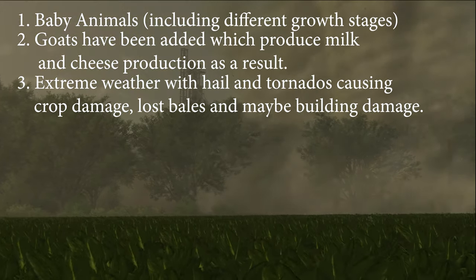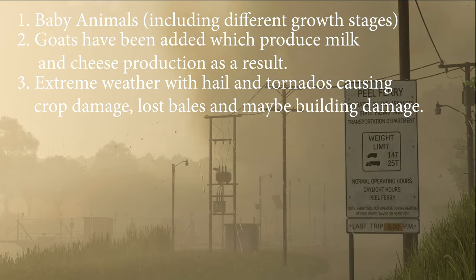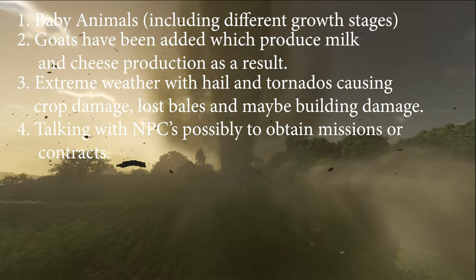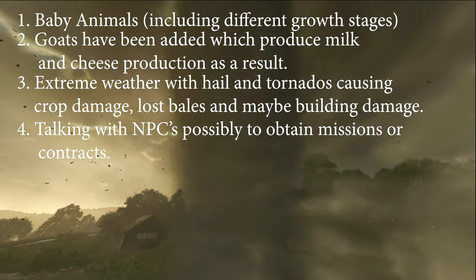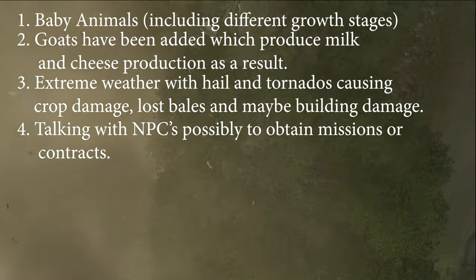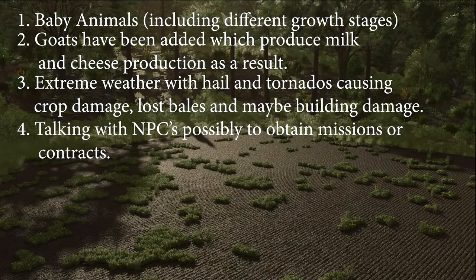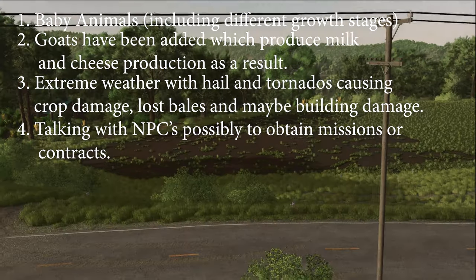One theory, which I think is a good possibility, is that the damage will happen to NPC buildings and that will lead to construction missions, like the roller coaster in Silver Run Forest. Four: not the first time Giants has hinted at this, but a fairly clear sign from the weather effects blog post during Gamescom — that we will be able to talk to various NPCs around the map. This may be how we are given construction missions, or it might be how we learn about other contracts.